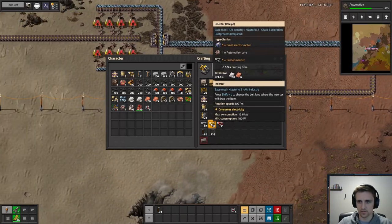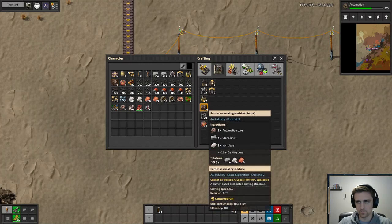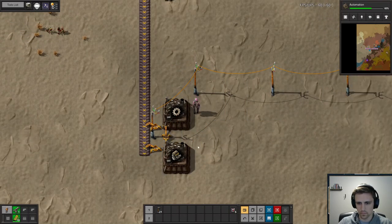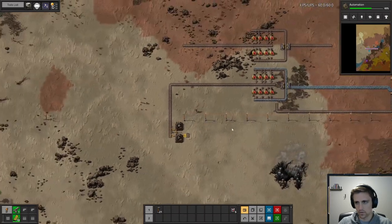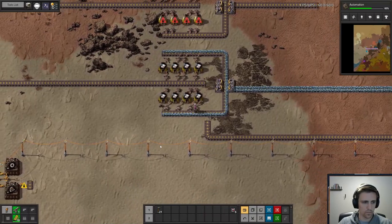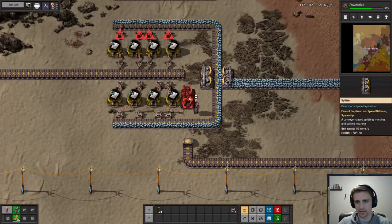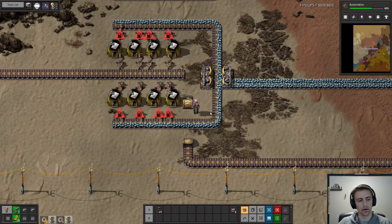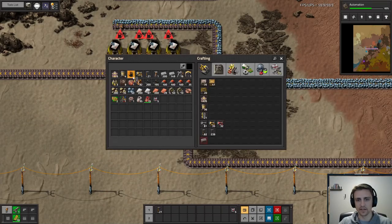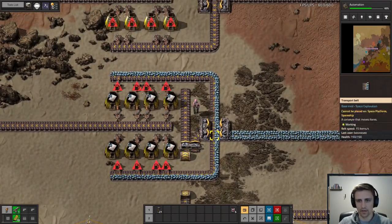I think we're gonna try and make these — I gotta make burner inserters. I've tried to understand LTN and I kind of know what LTN does. If you do make a grid, only use T-intersections because four-way intersections cause problems. I know what LTN does conceptually but I've never actually used it.